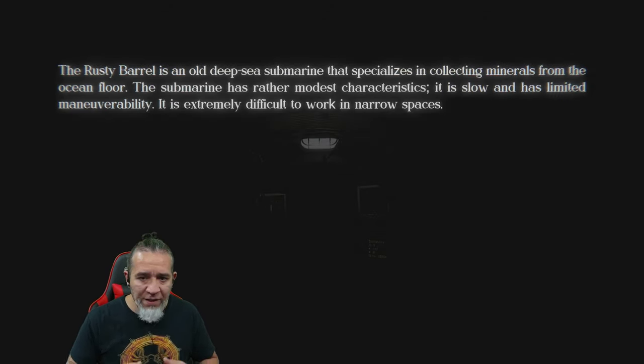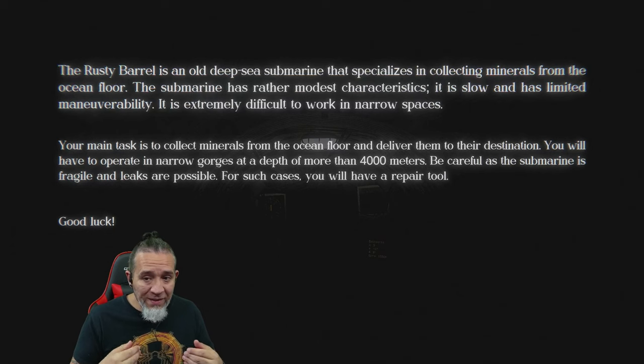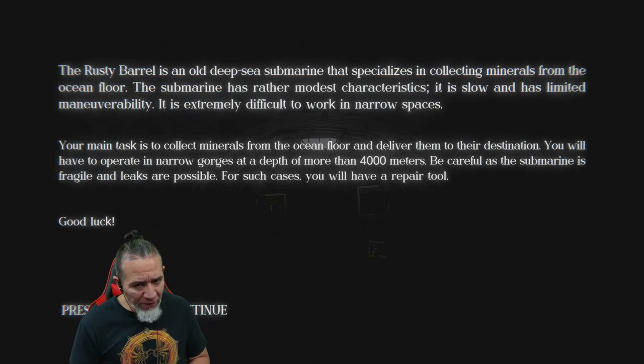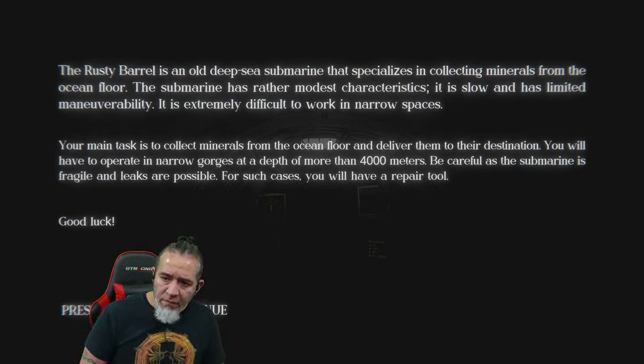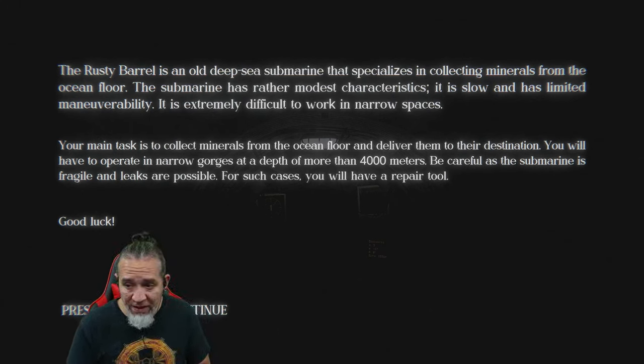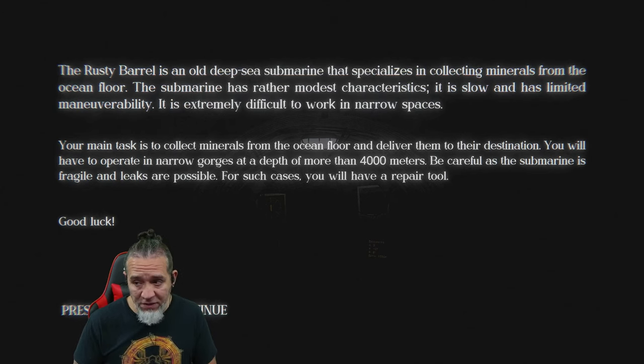The Rusty Barrel is an old deep-sea submarine that specializes in collecting minerals from the ocean floor. The submarine has rather modest characteristics — it is slow and has limited maneuverability. It is extremely difficult to work in narrow spaces. Your main task is to collect minerals from the ocean floor and deliver them to their destination. You will have to operate in narrow gorges at a depth of more than 4,000 meters. Be careful, as the submarine is fragile and leaks are possible.